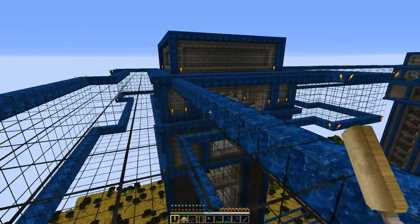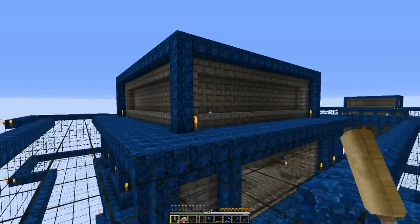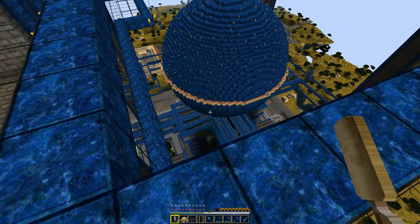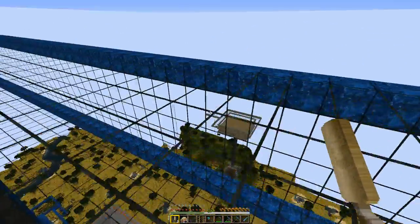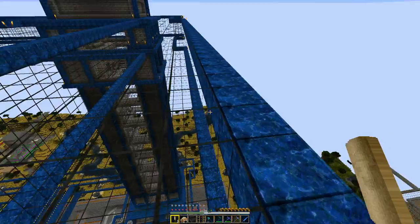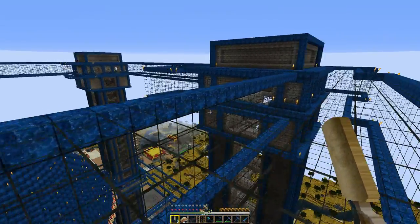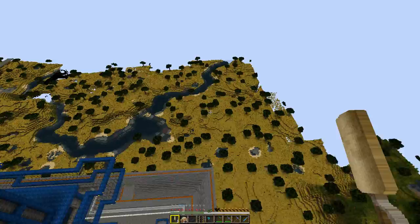Hello everybody, Panda again. This time it's going to be on our server. We're standing on the top of our main hub here. We've got our mob farm down there and a bunch of different builds down here. This is the server spawn right over there — that little tower — and there's signs and information in there for new players. We've got quite a bit here, so let's go ahead and jump off here and go for a fly.